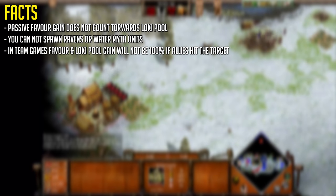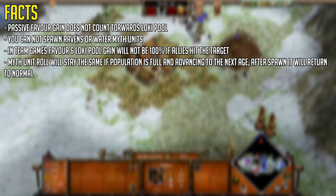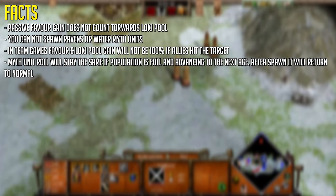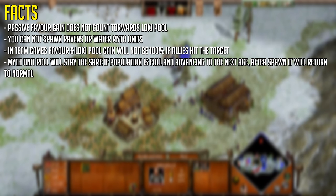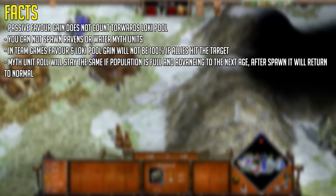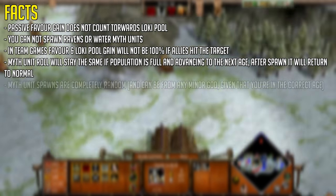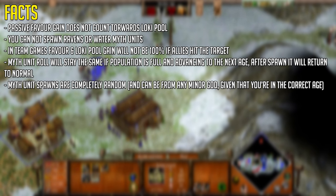You cannot spawn ravens or water myth units with Hersers. In team games, if your team damages a unit or building first, the favor gain will not be the full amount. If you have full population and you reach the Loki pool threshold, there's a delay and units don't stack up. If a unit is already chosen and you advance a new age, that unit will still be from the previous age because it's already selected. After that, every new unit rolled from the Loki pool will consider the new age, since you can spawn units from any minor god with Hersers — except water myth units and ravens.